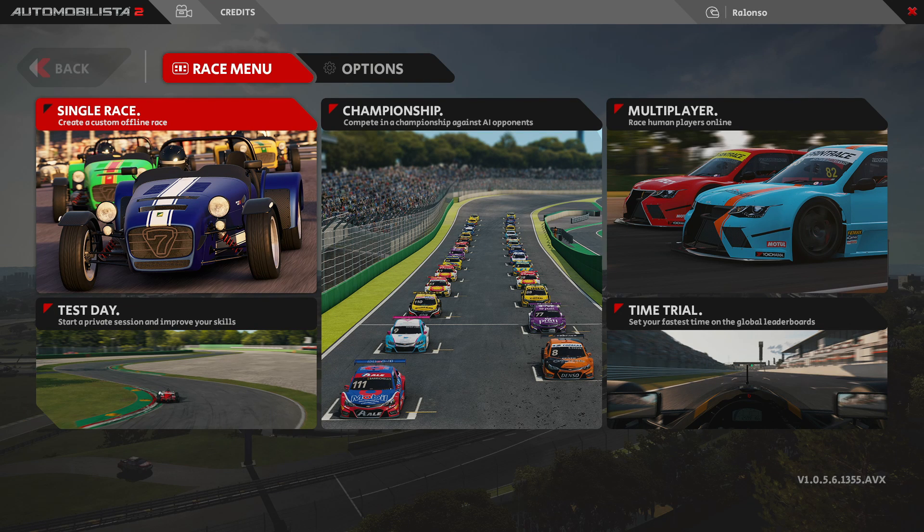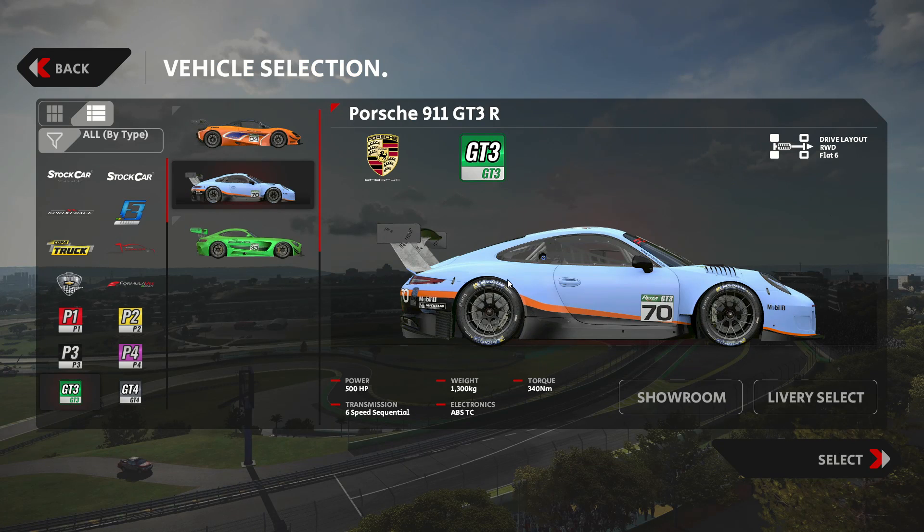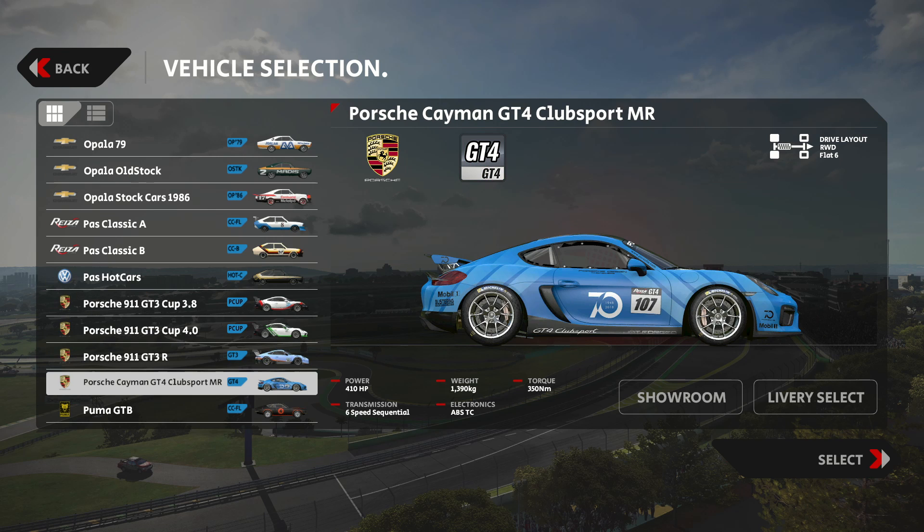Welcome back to Automobilista 2 beta. Today we're going to do something a little different — we're not going to drive, race, time trial, or do a championship or test day. Instead, we're going to do a test concerning the damage model, because after the first official release of version 1.0, Reiza Studios started implementing the damage model on various cars.